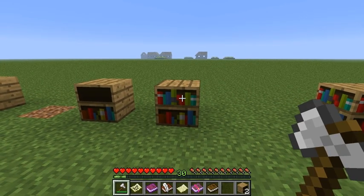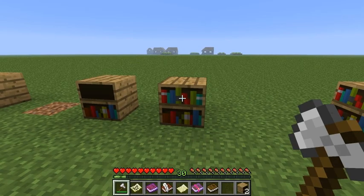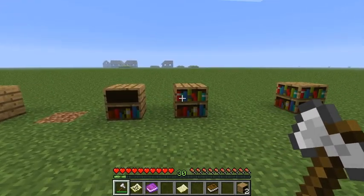You can't increase the efficiency of this bookshelf by adding more books. The three empty slots act as a buffer, so you can store your enchantment books or something else in them. You can safely pull items out and put them back without having the maximum level of the enchantment table reduced.